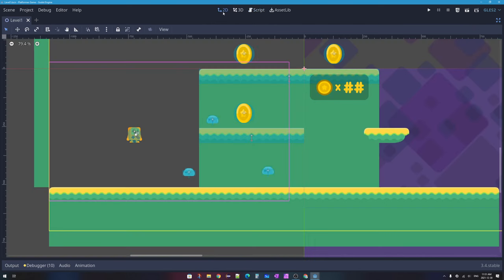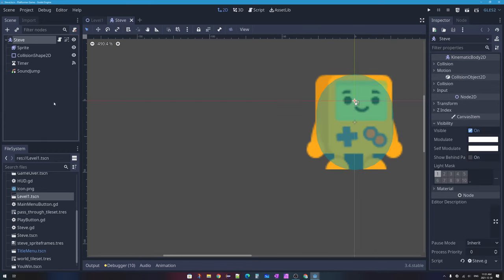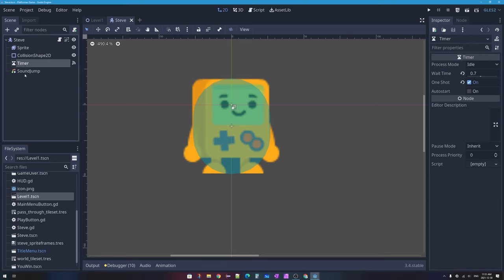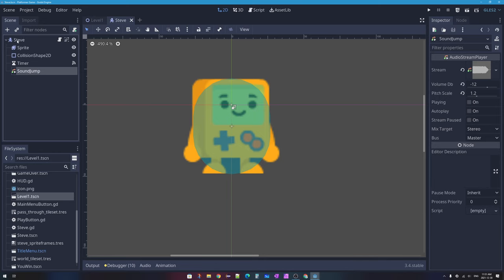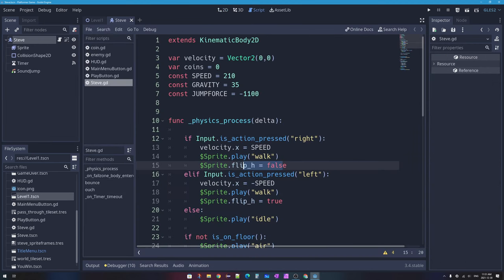Looking at Steve's character script, we have code built on a KinematicBody2D class with a series of variables and constants for velocity, coins collected, speed left and right, gravity, fall speed, and jump force. We also have a physics_process delta function — my game loop — running 60 times per second from line 11 down to line 35, which controls all the logic of my character: walking, playing animations, flipping the sprite, jumping, applying gravity, and slowing down.